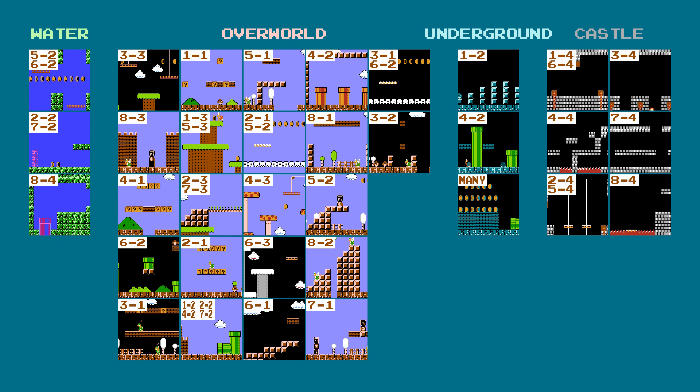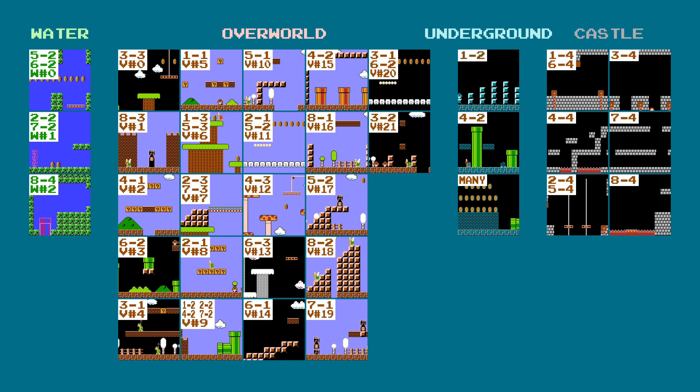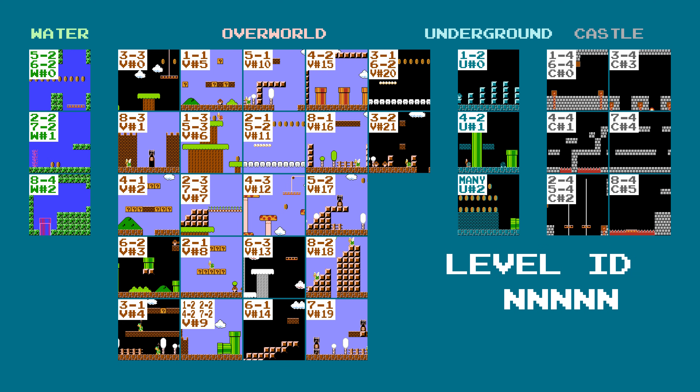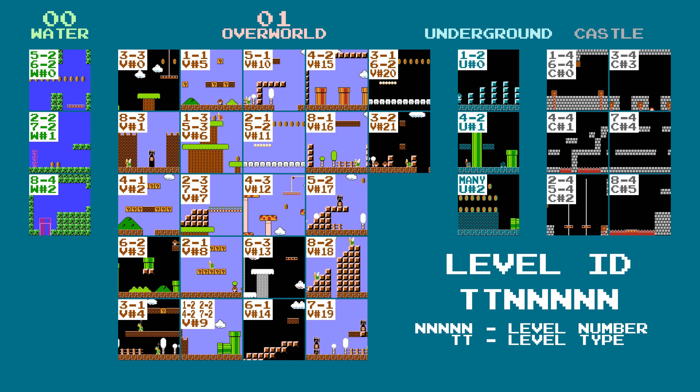Water levels have numbers 0 through 2, overworld levels have numbers 0 through 21, underground levels have numbers 0 through 2, and castle levels have numbers 0 through 5. The overall ID of a level is made up of 7 bits. The lower 5 bits are the level number within the sublist, and the next 2 bits are the level type, where water is 00, overworld is 01, underground is 10, and castle is 11.